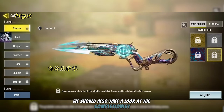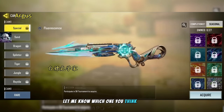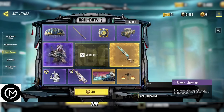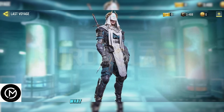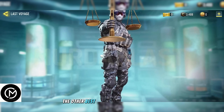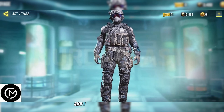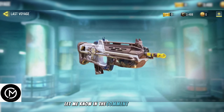We should also take a look at the completionist and seasonal camos with this skin — let me know which one you think looks best. The character skin in this lucky draw is Silver Justice, which resembles the blind lady scales of justice statue. The other best items are the emote and the epic BP50 skin if you don't have one. All these skins share the same textures and I think they look pretty good. What do you guys think about this lucky draw? Let me know in the comments below.